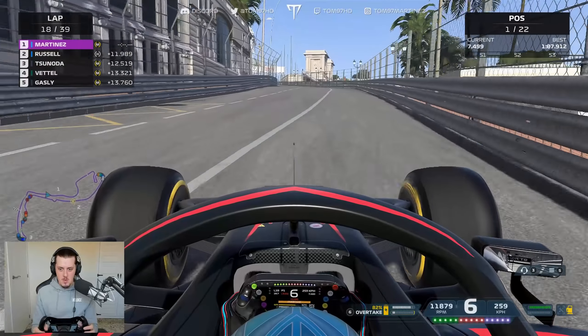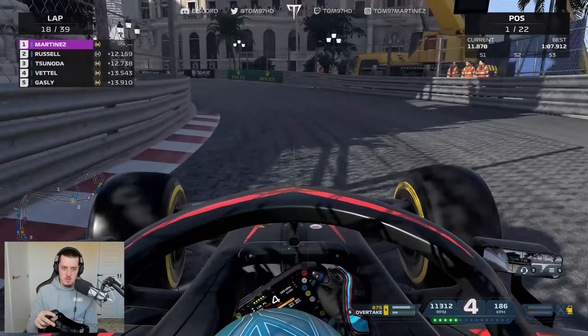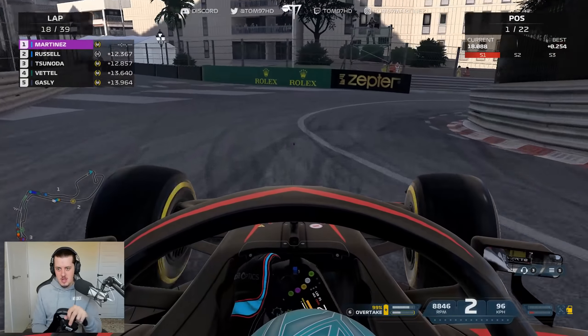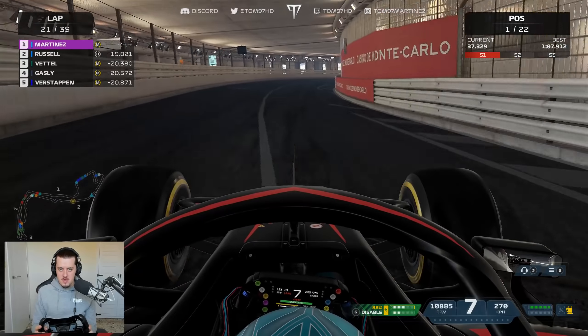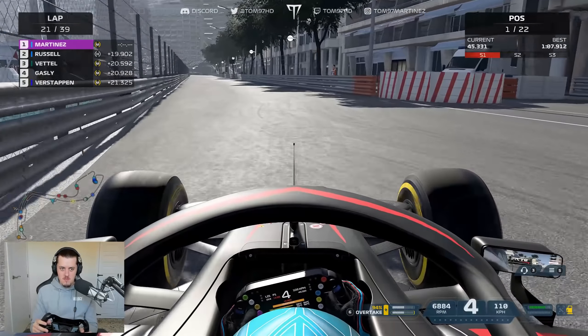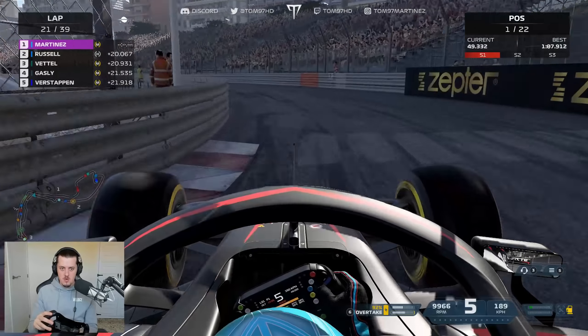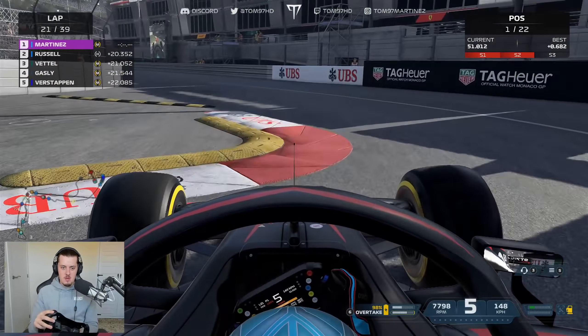I should have maybe gone as high as 110 around here. I underestimated the AI — they're hard to predict nowadays with inconsistent performances. Going down in difficulty is a downside; the easier circuits may be easier. I think only Mexico is left that could be like this. We got rid of Singapore for obvious reasons, so Mexico will be up to par. The midfield runners have done a great job holding up the faster guys — Russell, Tsunoda, and Vettel. We can even pit a second time if necessary and still come out in the lead. The slower traffic has ruined Gasly and Verstappen's race — fine margins make a big difference around here.